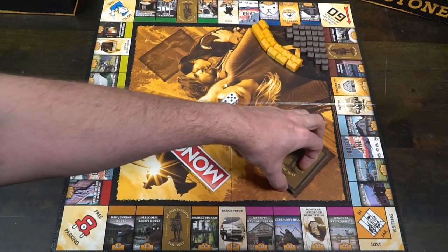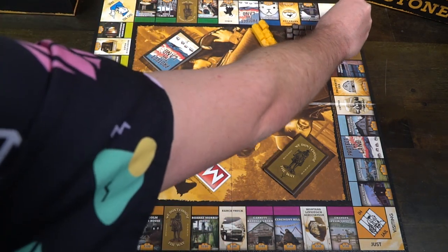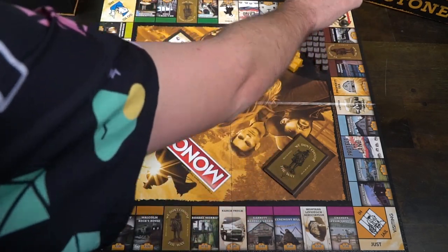Then you're going to have these guys here — hotels and houses, now categorized as wranglers and foremen. You'll also take the two dice and place them down in the middle of the game board within reach of all players. Take the We Don't Choose the Way cards and the Protect the Land cards, shuffle them up and place them in the spots indicated on the game board. Everybody is going to be getting money, and you'll check the rulebook to see how many of each denomination.